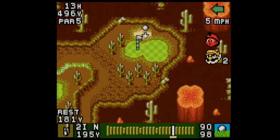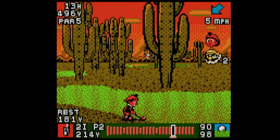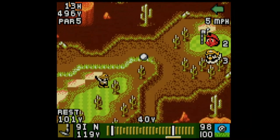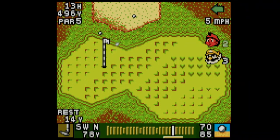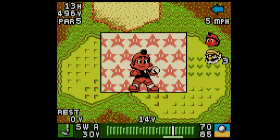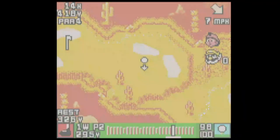We're running out of power shots, so this has to work. We overshot it, but I had the right idea. He doesn't even make the green. Oh yes! One more hole and we win this — and it's an easy hole right here. We just need to get a good shot.